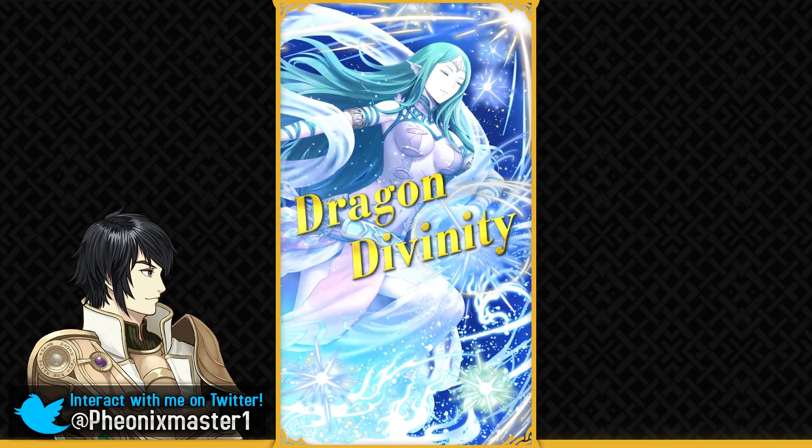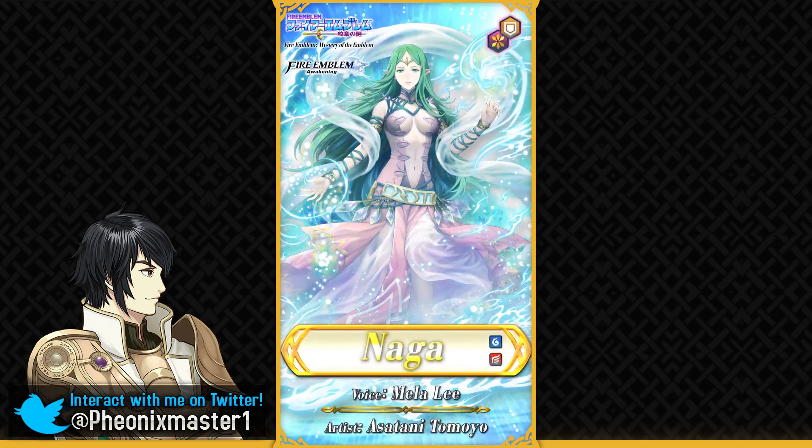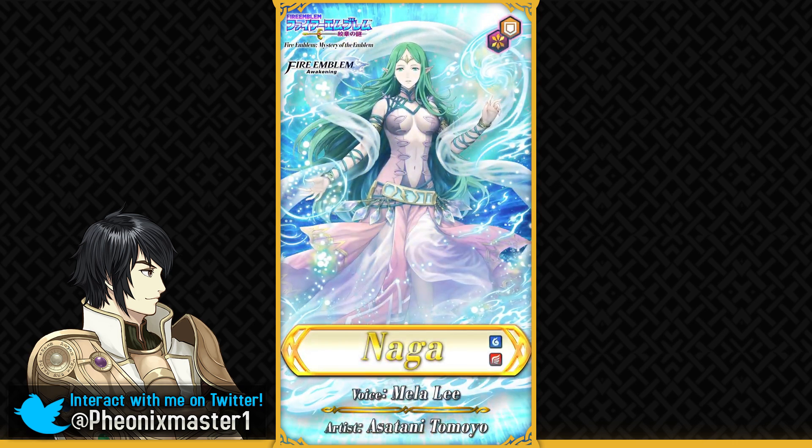It features Naga as the Astra Mythic Hero. Finally, after so many months of existence of Aether Raids, we have finally got an Astra Mythic Hero which a lot of people have been waiting for, and she is a Blue Flying Dragon. So she completes the Flying Dragon emblem. Blue Flying Dragon was a class which we didn't really have, and her artwork is absolutely gorgeous. She's got the Awakening design, of course.